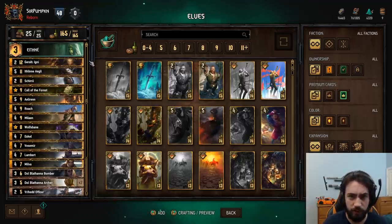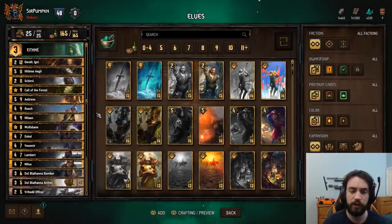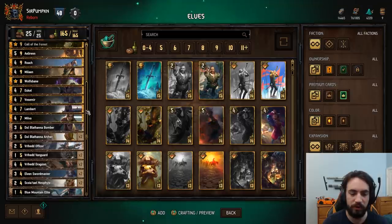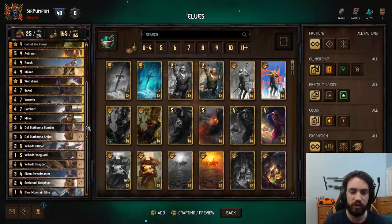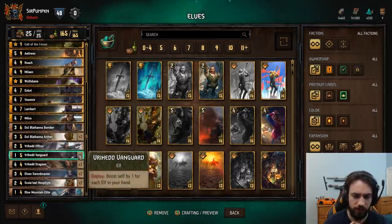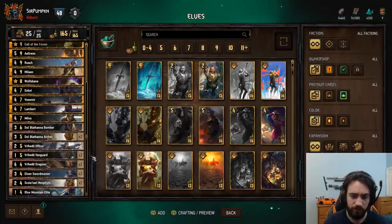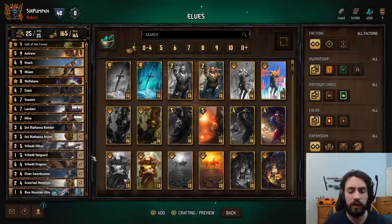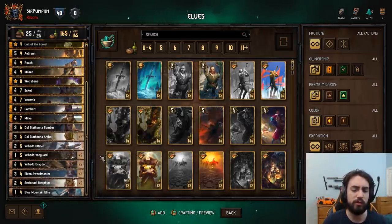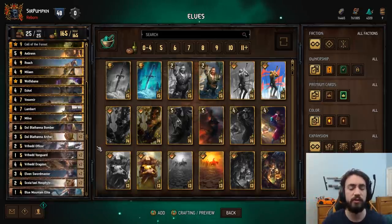If you don't have Wolfsbane you're looking for Gigni. In round one mulligans, if I lost coin flip and really want to win round one — which is very important against big monsters or control Scoia'tael — you want to look for Gigni or Wolfsbane. Witchers are good cards, nothing more to go into. Milva is a very strong engine — slam it on turn one. Elves don't require too much detail — all very strong cards with lots of removal attached. Vanguards boost self by one for each elf in your hand, so you want to play this very early. The ideal opener would be Milva on turn one into Vanguard, a second Vanguard if lucky, then start removing your opponent's cards. Removing is always most important — denying an engine is usually worth one-plus points, so always correct to remove.